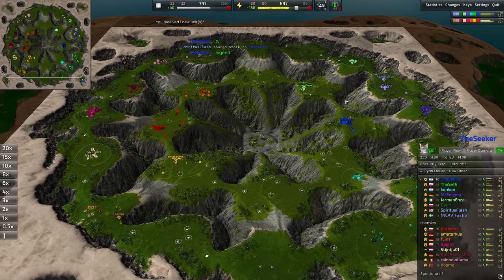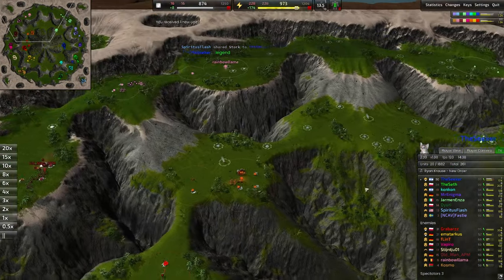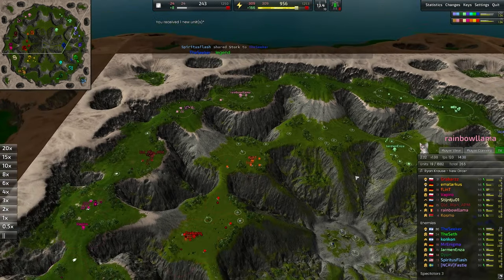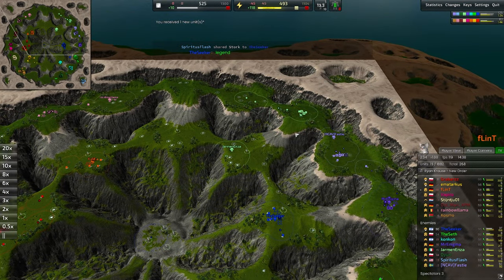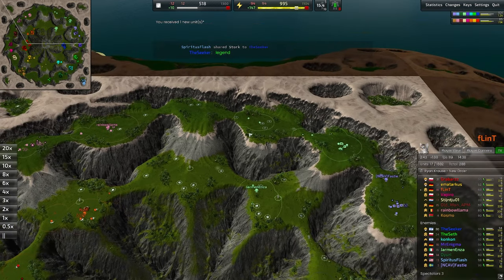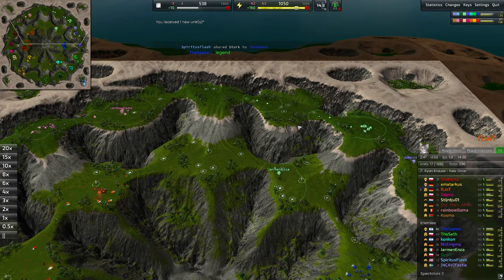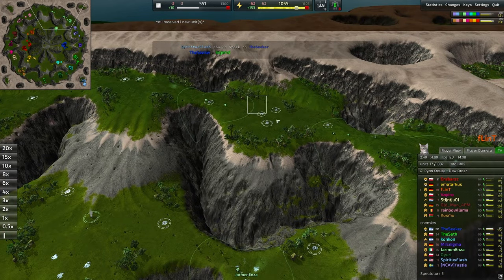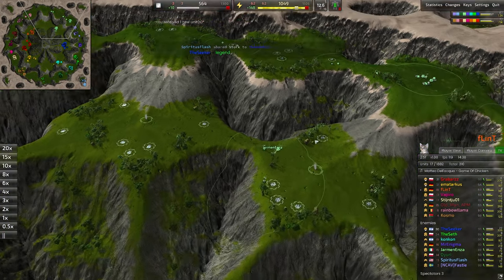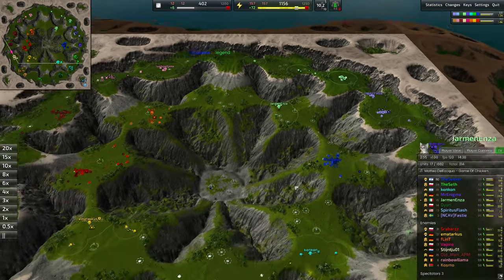The imbalance right here is going to be on the left-hand side — Yarminenza is going to be up against two commanders versus just his lonesome. It might be a tricky situation to hold, but you can always fortify just one of these choke points here. These are often very easy to fortify — just build a whole bunch of LLTs, then eventually heavy laser towers and T2 towers. Pretty easy to set up static defense there, but also quite costly. It helps that there's so much more metal going back to the Seafoam commander here.